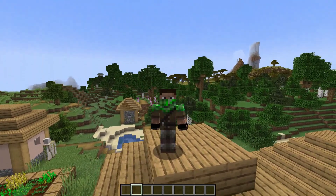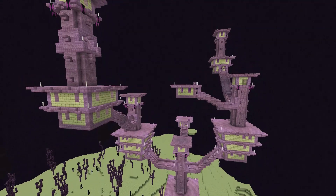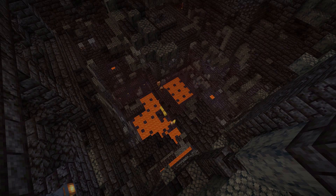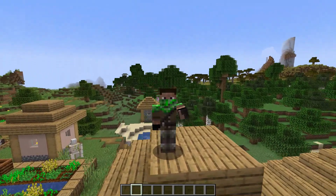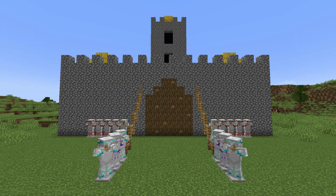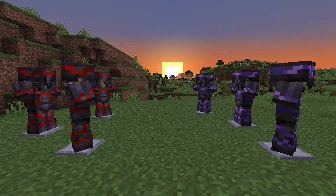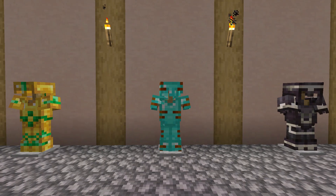Armor trims can be found in many different locations all around the world, such as temples, end cities, shipwrecks, bastions, nether fortresses, and many more. These new armor trims can bring plenty of player creativity to the game. For example, if you're doing a roleplay of some form, you can have many different ranking soldiers for your kingdom or different kingdoms at war with equally the same armor and separate colors. They could be used on armor stands in your house for decoration or flexing on your friends, and so much more.